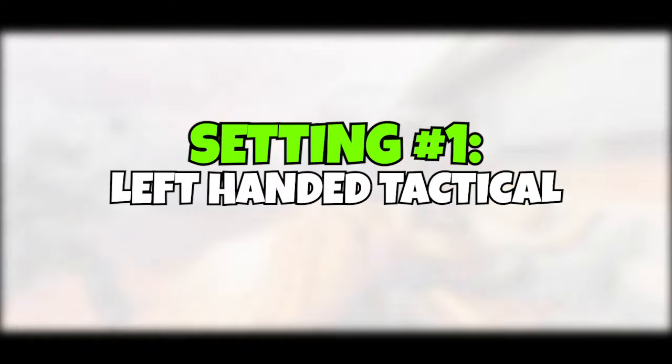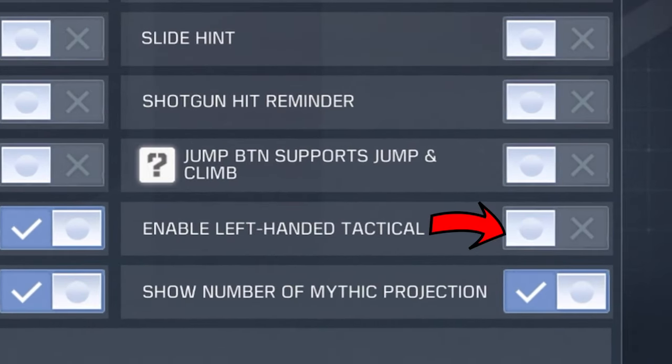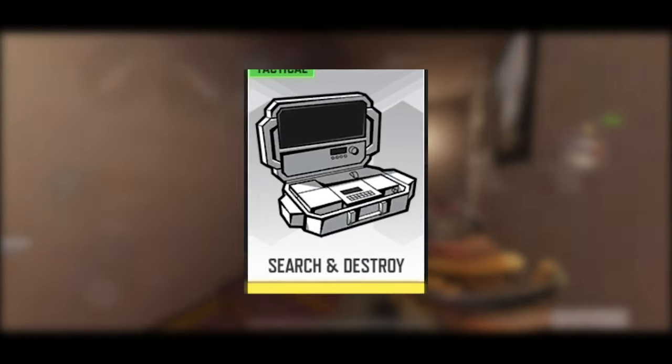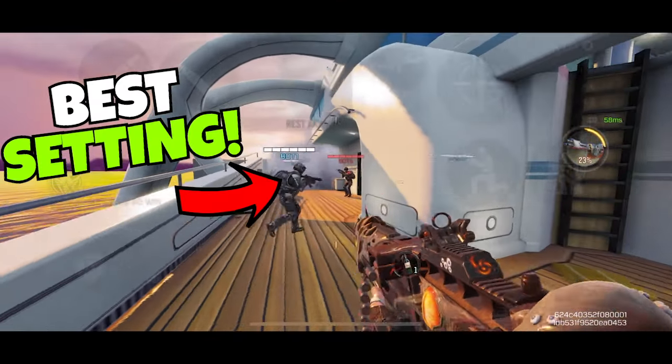Let's start with a brand new feature in Call of Duty Mobile: the left hand tactical. Go to your settings, click on basic, and scroll down until you see this option and turn it on. With this enabled, you can throw flashbangs while holding your gun — very useful for search and destroy. Keep in mind that this doesn't work with things like thermites and grenades, but this is one of the best settings you can turn on to have an advantage.